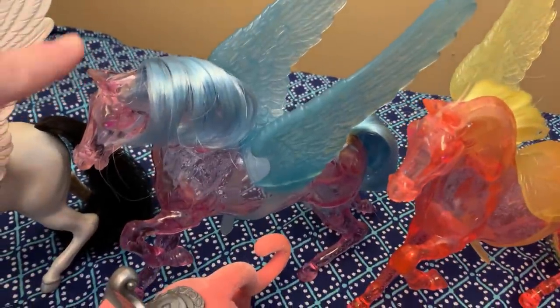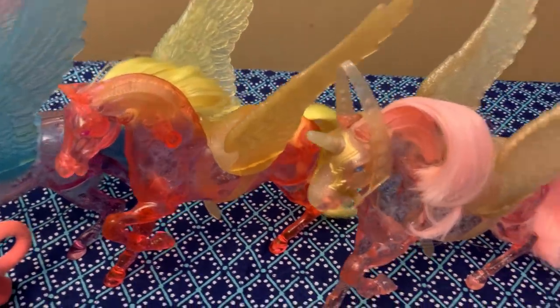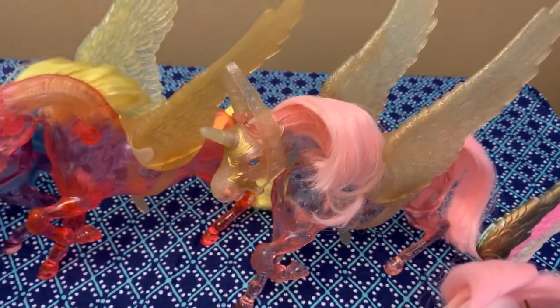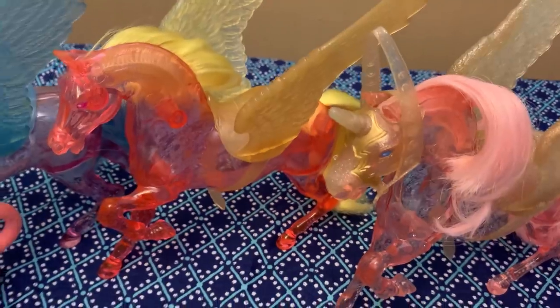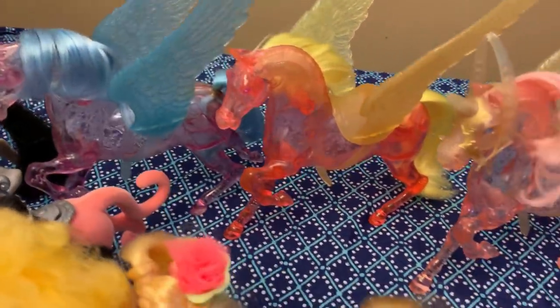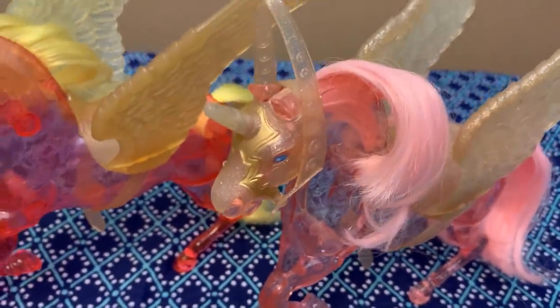Today I just got these — I ordered the three crystal horses that are here: Crystal Moonbeam, Crystal Sunbeam, and Crystal Swiftwind. The cool thing about these is it's really hard to find them with their wings and saddles. You can usually find them loose for around 20 bucks, but to get them with the wings and saddles is not exactly easy, and for Crystal Swiftwind to also have the headpiece and reins is not an easy feat, so I was happy about those.